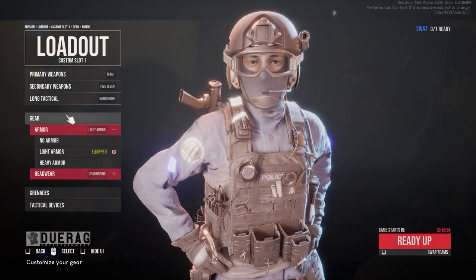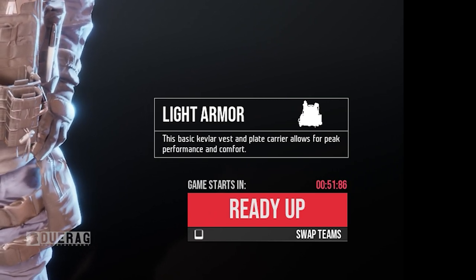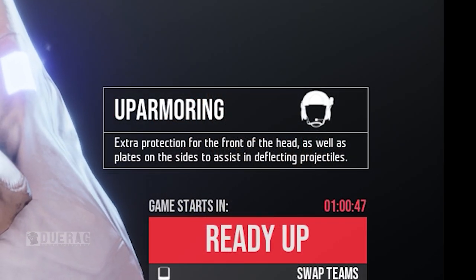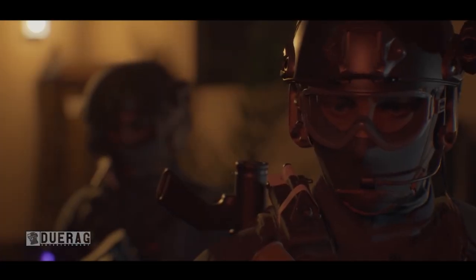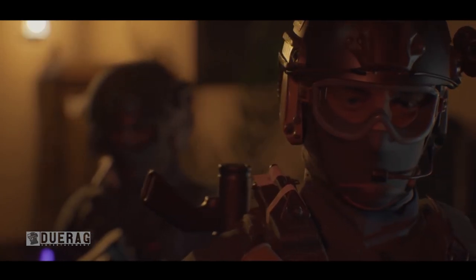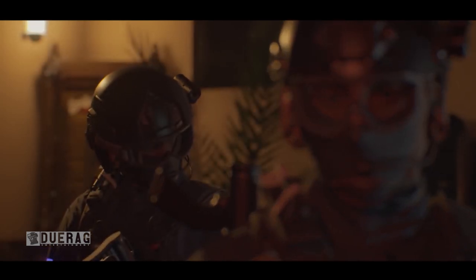The armor he's wearing is light armor — a basic Kevlar vest and plate carrier that allows for peak performance and comfort. The guy in the back appears to be wearing an up-armoring helmet, which provides extra protection for the front of the head as well as plates on the sides to assist in deflecting projectiles. Trying to figure out where they're at, it seems like they're in the hotel map — the Waverley Hotel, which has been shown off in several videos and newsletters before.